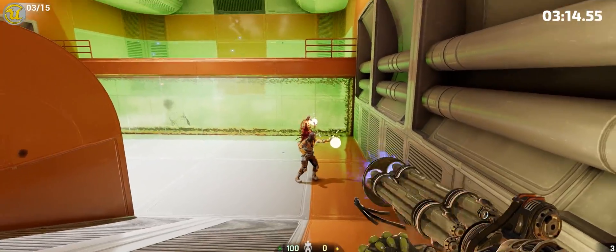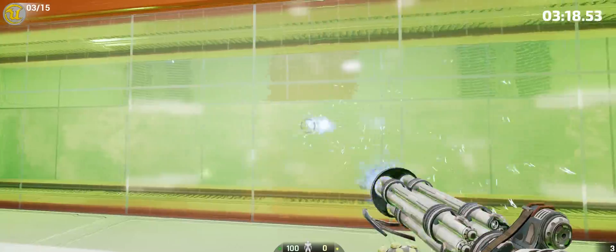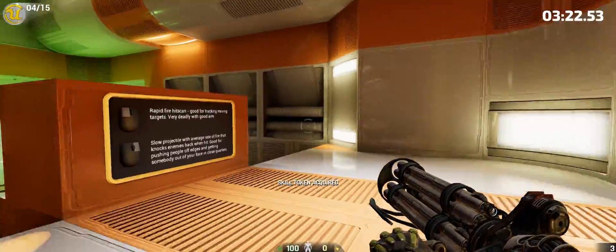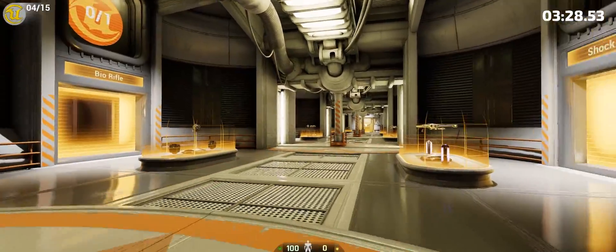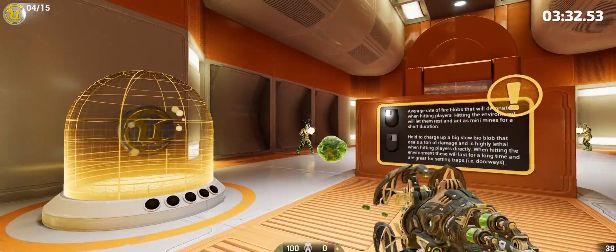We'll look at Unreal Tournament 4, the alpha, at 21 by 9. The game doesn't need a mod to run, and it supports 21 by 9 pretty minimally, but it is nonetheless fantastic. It's a direct part of Unreal Engine, so its beauty is astonishing, and at 21 by 9, it only amplifies this.